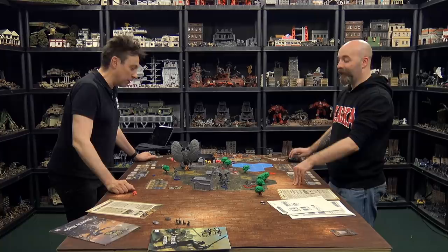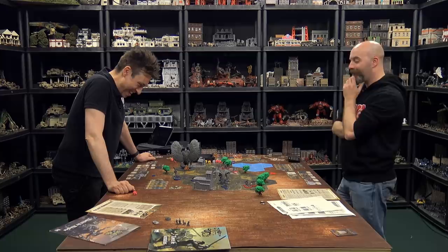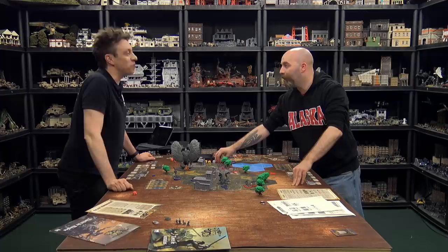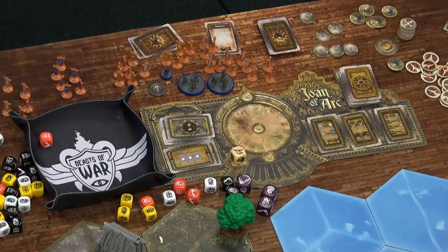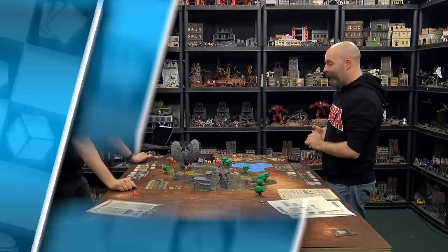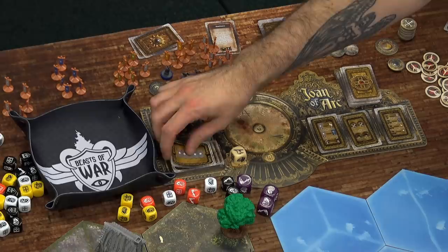Fire damage at camp phase: the beast is fireproof and takes no damage. Justin rolls one red die for the building — a shield, no damage. Round four flips a five — a big round incoming. The fresh War Council offers: remove a wound, take a charge, or gain two cards plus a legend token and discard one card.